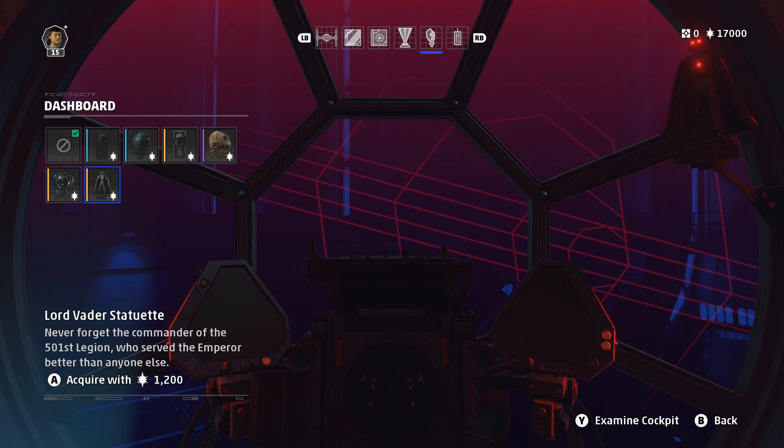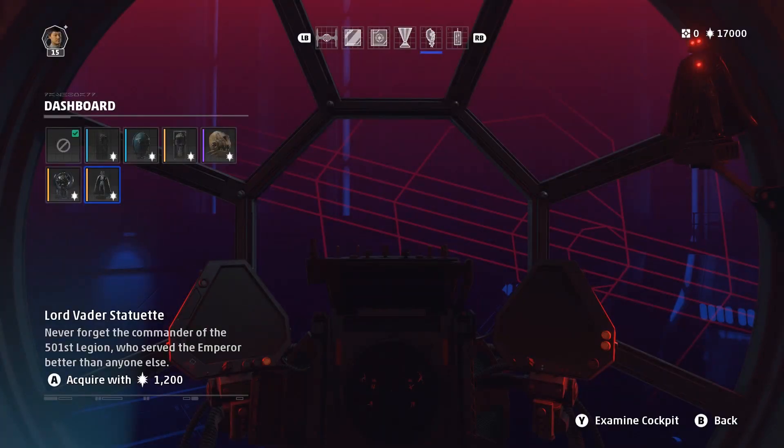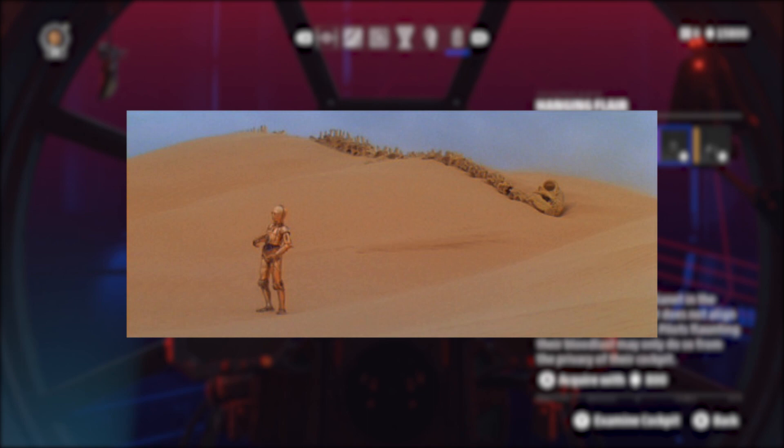The Lord Vader statuette is interesting. The description says he commanded the 501st Legion, but the book Thrawn Alliances kind of did away with that, creating a new group called the First Legion. I believe the reasoning was that Anakin commanded the 501st, and he or the Emperor would want to distance himself from any aspect of his old identity — hence the First Legion was created instead. But maybe Lucasfilm is going back on that. In the Hanging Flare section, there is a lucky paw that looks like it might be a Vultex paw from Krait. You can also have a Krayt Dragon Tooth from Tatooine — the skeleton of a Krayt Dragon can be seen in A New Hope, where Obi-Wan imitates its call to scare the Tusken Raiders, and you actually get to see and fight one in the Legends game Knights of the Old Republic.